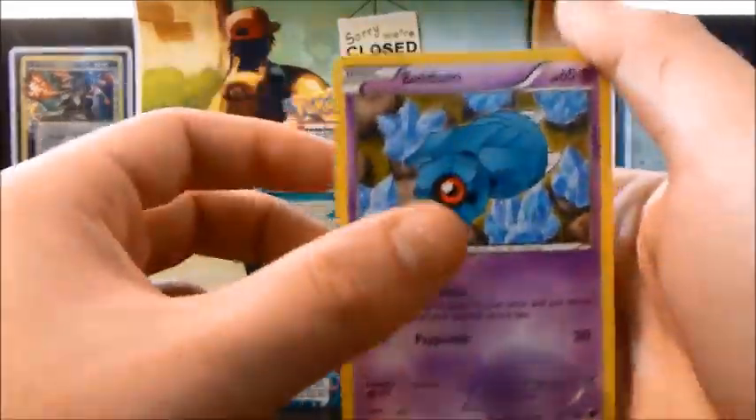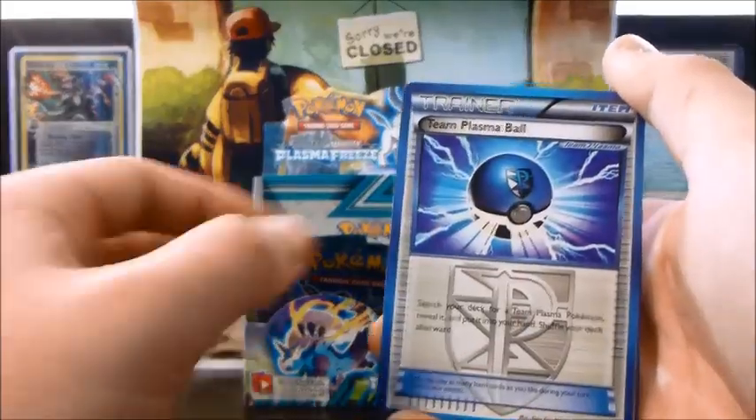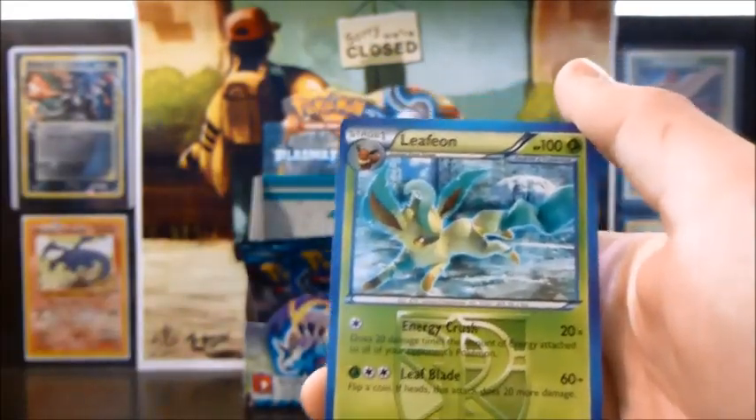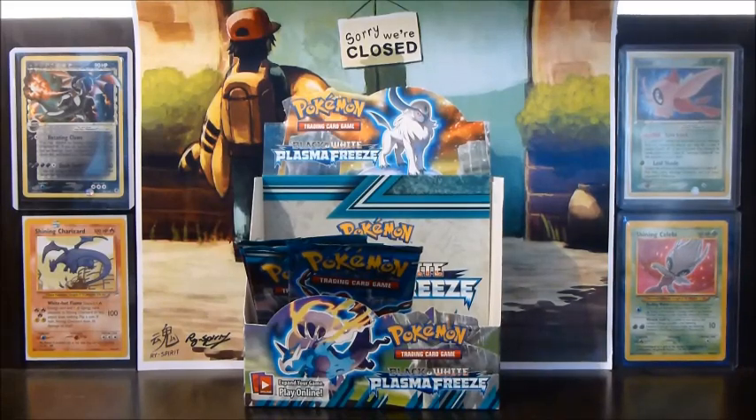Alright, so: Beldum, Pawniard, Chinchou, Sandile, Sneasel, Team Plasma Ball, Noctowl, Kakuna, a Reverse Genesect, and a Leafeon Rare. I've gotten a lot of Reverse Trainers, so that is fantastic.